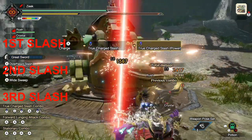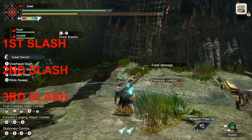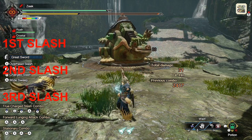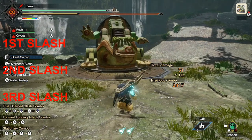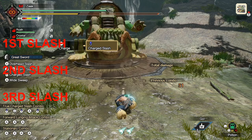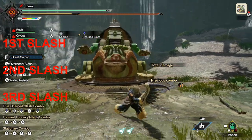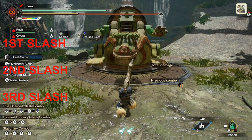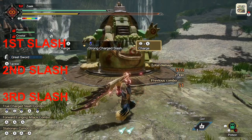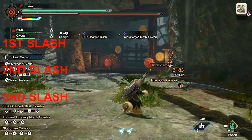Your third slash can be either the true charge slash or the rage slash. Just to be clear — because we have three levels of charge and three main slashes — I wanted to distinguish those. Your charge levels I will call level one, level two, and level three. You also have your overcharge state where if you charge past level three it goes into an overcharge state. Your slashes are in tiers: first slash, second slash, and third slash, which is either a true charge slash or a rage slash.